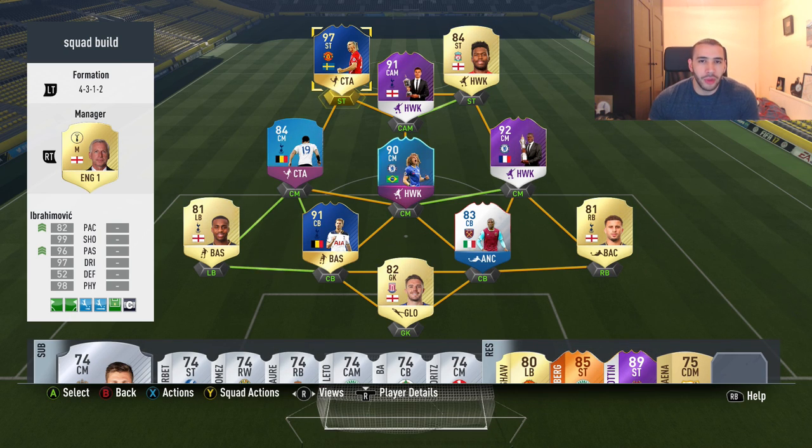This is the team we have around him. We still have Dele Alli, we still have David Luiz. We packed Vertonghen in the 100k packs light rounds yesterday — I think he's the worst one to pack from the Team of the Season players, but it's better than nothing. So I'm going to test him out. Vertonghen and Ogbona partnership — let's see how that plays out.